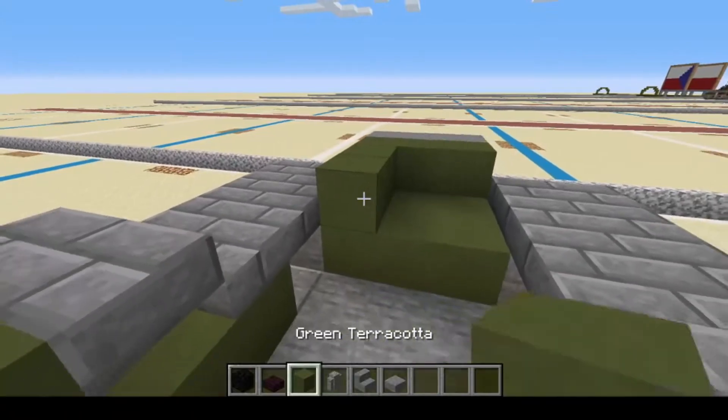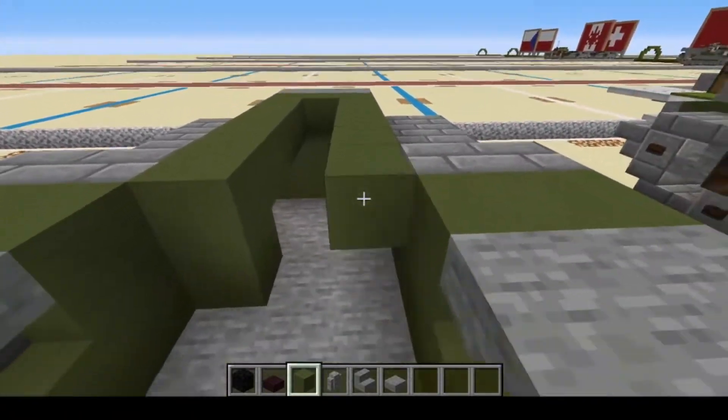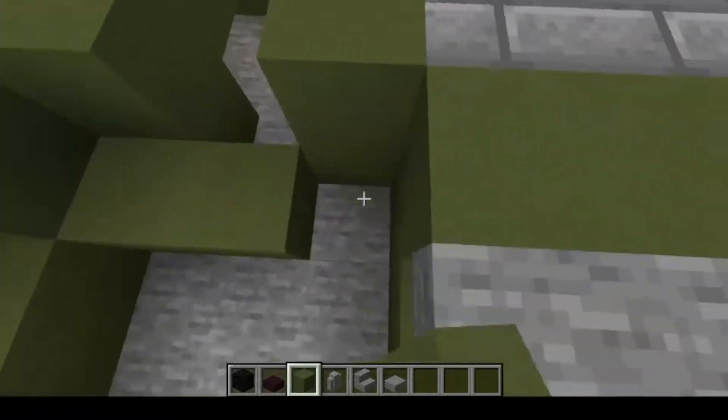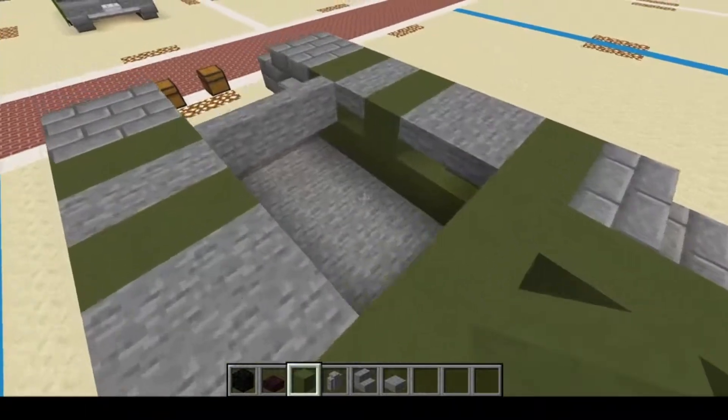Then we're going to have five blocks and down on each side. Here you can just wall that off and have your engine compartment here and your fighting compartment here.